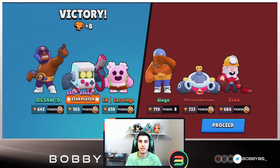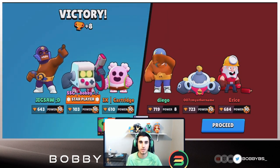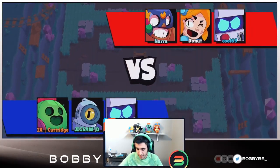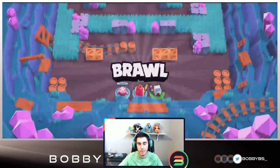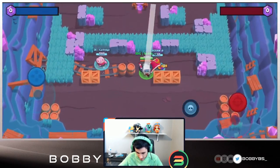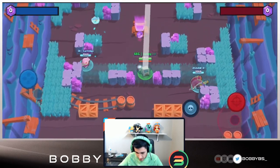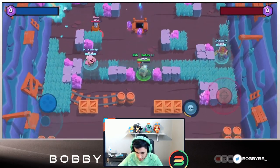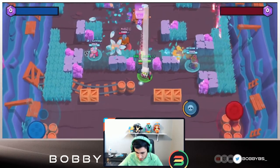That's the brawl ball game. You guys saw just how easy it was to dominate the middle even against two brawlers that counter us - Tick and Mike - and we totally dominated. Nobody was able to challenge us in the middle. Let's move on to gem grab now. It looks like we're going to be facing an Ape and a Piper, which is going to be really difficult since Ape also gets countered by Piper.